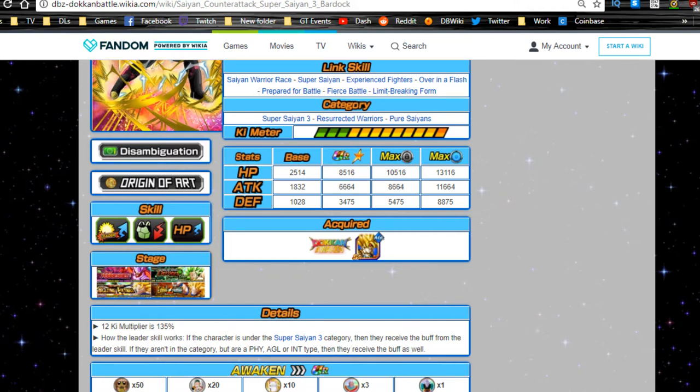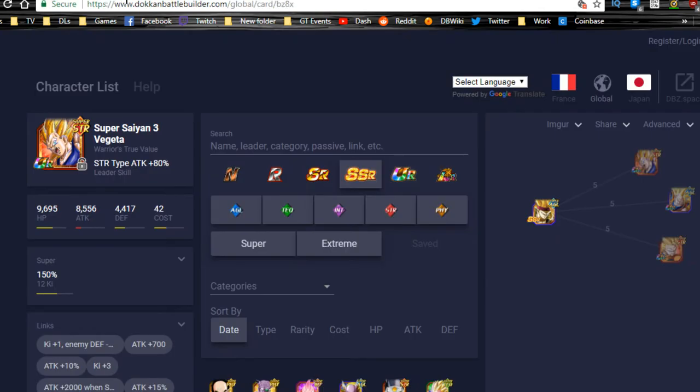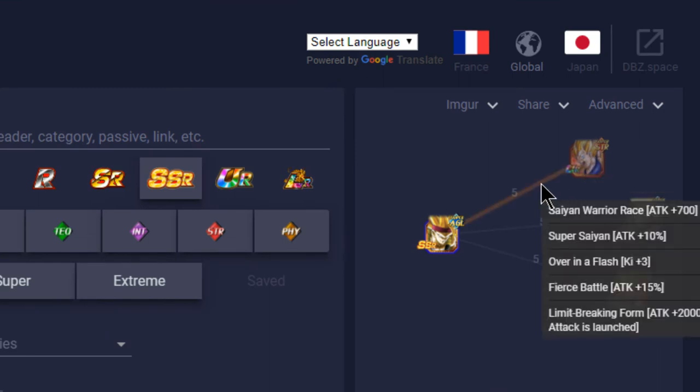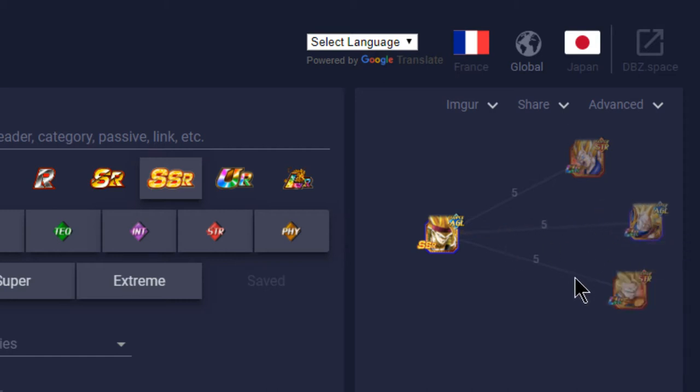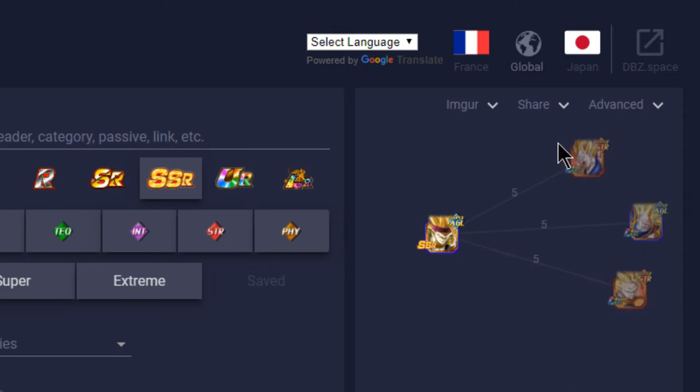Switching to the Dokkan Battle builder view — his best linking buddy in game is Super Saiyan 3 Vegeta, sharing 10 link skills, a 25% ATK buff, 3 Ki, 700 flat ATK buff, and 2,000 on super attack. He also links well with Super Saiyan 3 Goku for Saiyan Warrior Race, Super Saiyan, Over in a Flash, Fierce Battle, and Limit Breaking Form — 25% ATK, 3 Ki, and 7 flat buffs. These two link very well together on a mono-Agility team.